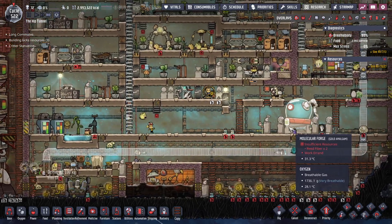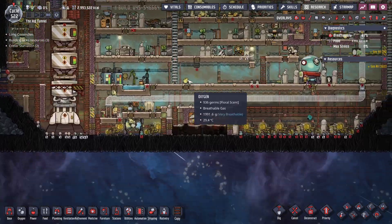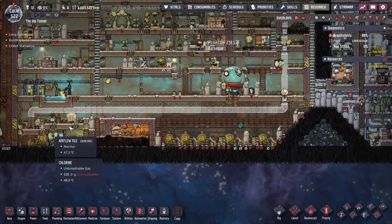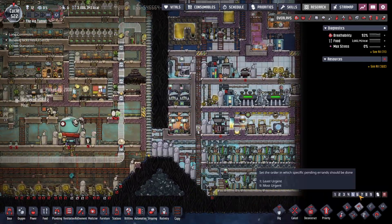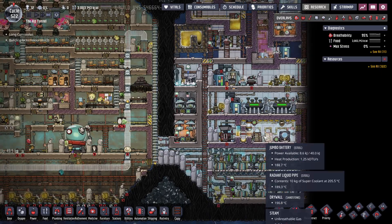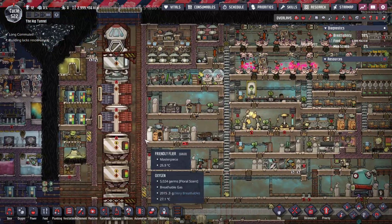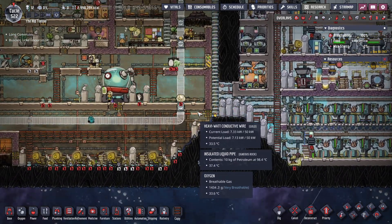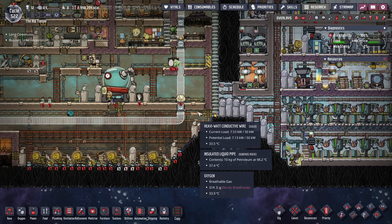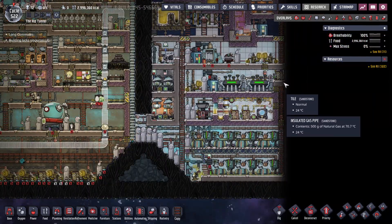I extended the base so now this whole area is inside, so dupes with suits have to come through here or down over here. This is obviously pumping out lots and lots of power, but I do run out of battery. I went and added another battery over here — when everything's running: that aqua tuner, that aqua tuner, that aqua tuner, and this — that is more power than my base can produce. My potential load is 7.3 kilowatts but my current load can go higher. It catches up eventually.